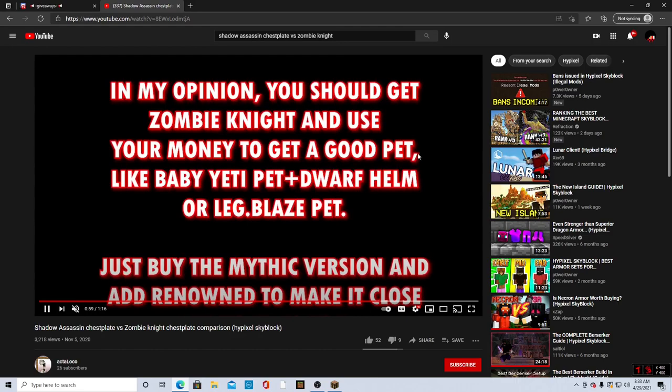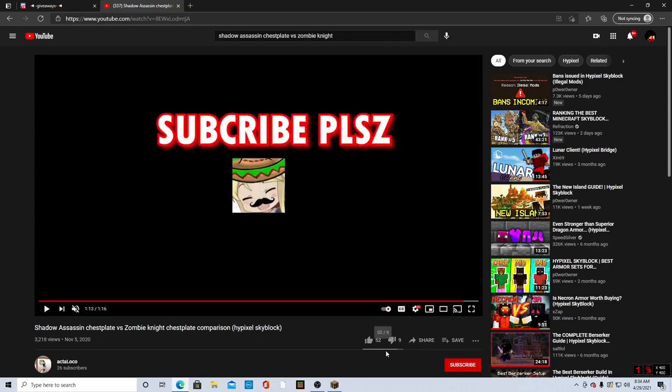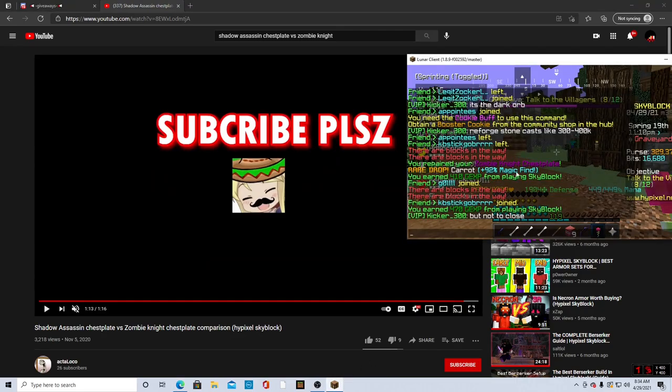Barely any damage difference, and zombie knight gave you more eHP. In my opinion, you should get zombie knight. If you get a good pet like baby yeti plus dwarf turtle shaman, a full shadow assassin set will boost your damage quite a lot. But I don't think it's worth it unless you have the money.